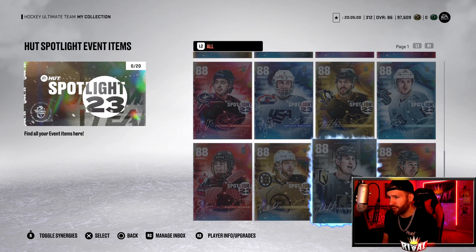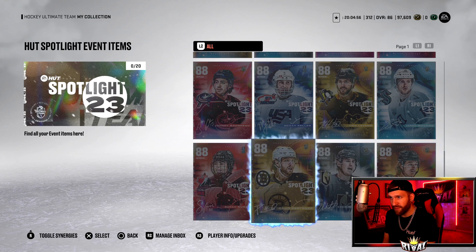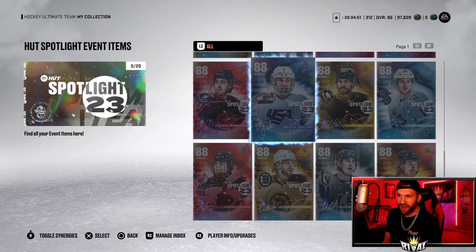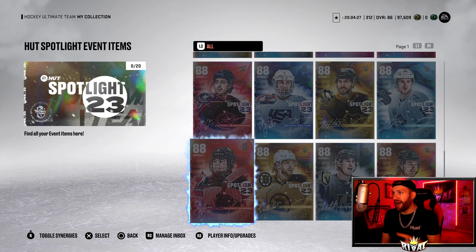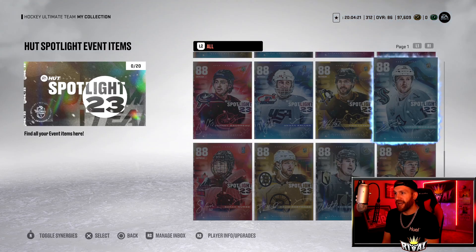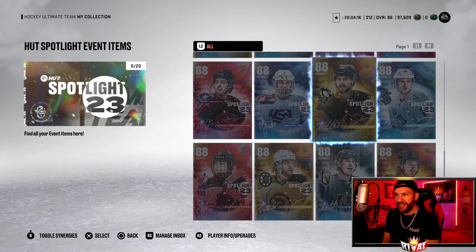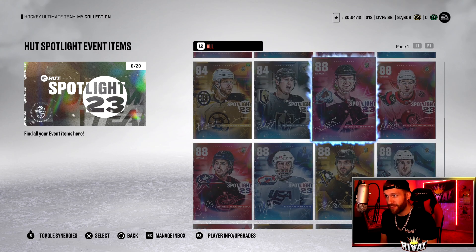If I had to rank the 88s that released today: one — Bowen Byram; two — Trevor Zegras; three — Johnny Gaudreau; four — Nurse; five — Megan Keller. But the one you want to take from the choice pack is Jared McCann — he's absolutely insane and playing really well for me. I already have him, plus Tage and Pasta, so I'll probably go Zegras or Bowen Byram — do I want a forward or a D-man? We'll have to see.